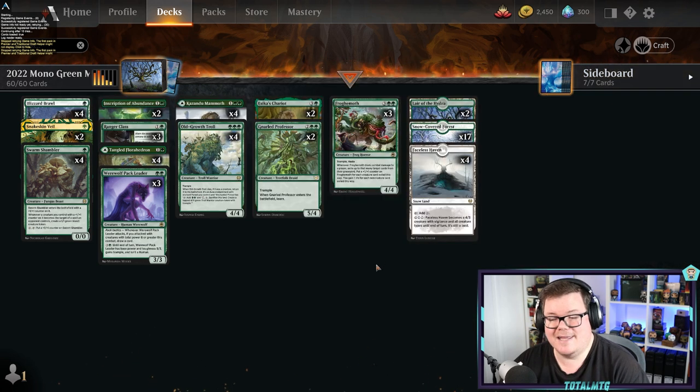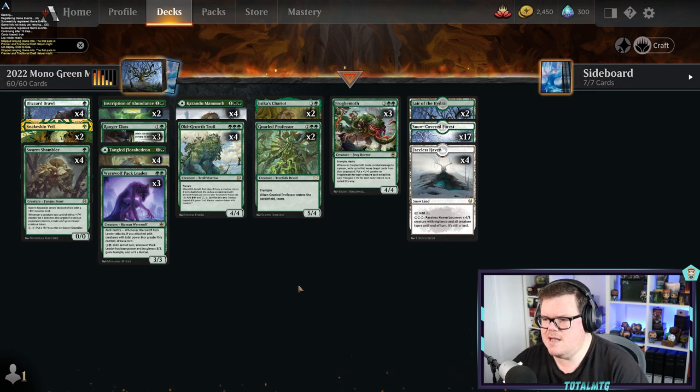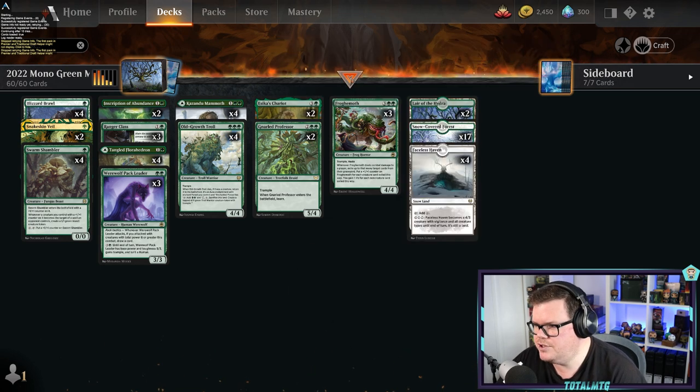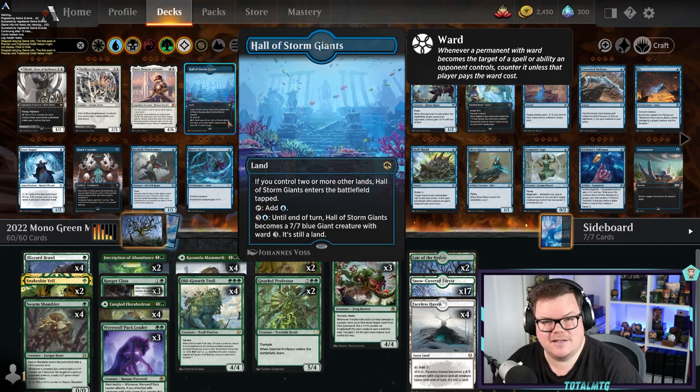X is whatever the X of the spell is, so it's a late-game card that can still be very good. For me, Mono Green is very powerful — I can see why it's at the top of deck lists. It's not the strongest in my ranking but it's very close. Stay for the end of the video to see where I rank these.